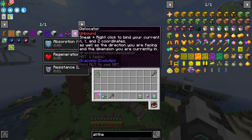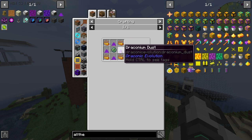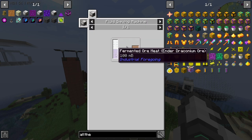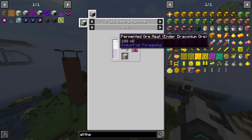Okay so what are we doing this episode - the dislocator. It appears to be some sort of teleporter so I want to try it out. Here's the recipe: eye of ender, blaze rod, blaze powder - easy peasy. Draconium dust however is made with a fluid sieving machine using fermented ore meat of ender draconium ore and sand, giving you draconium dust.